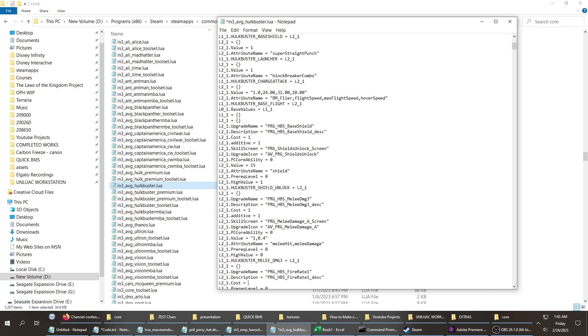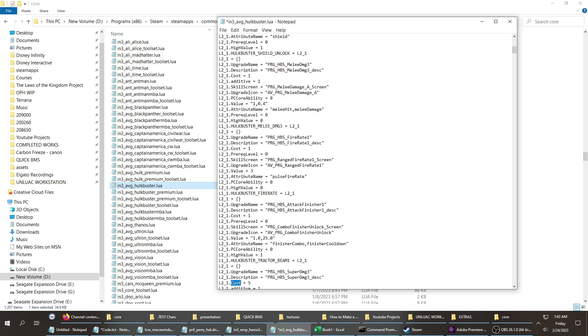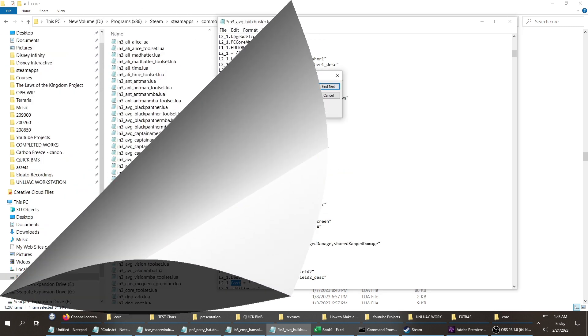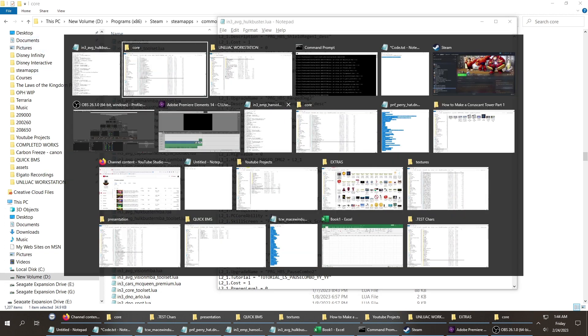Changing values to one: that gives me four, then two more, so four, five, six... seven... eight, nine, ten, eleven... and four more is fifty. Save it.